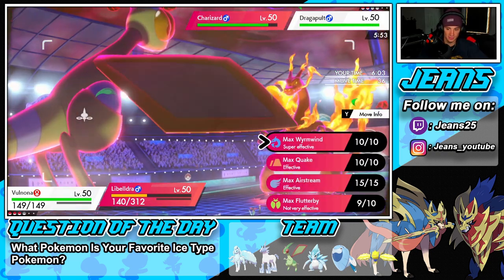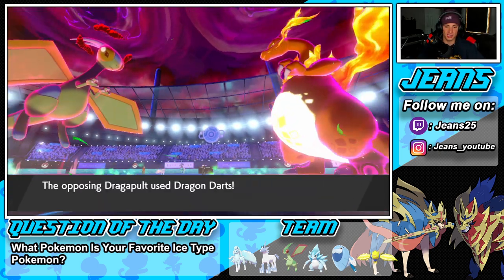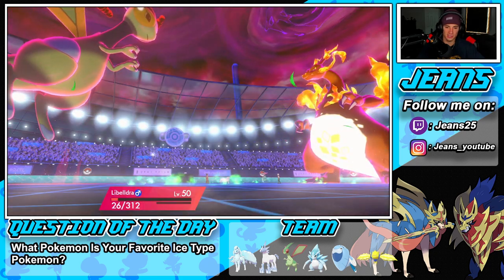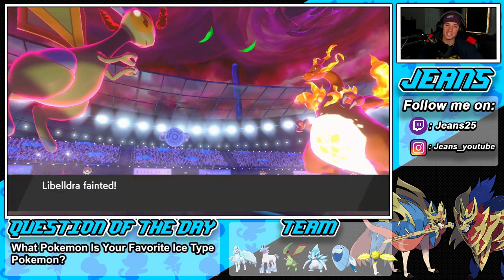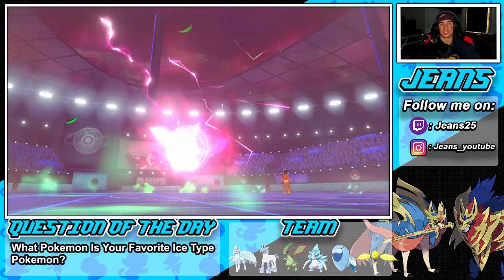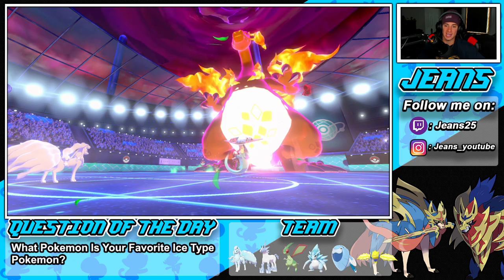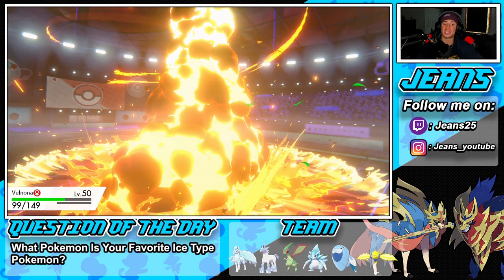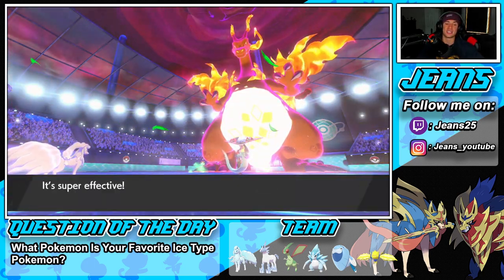Going for a Blizzard as a last resort. Dragon Pulse comes through — that's GGs. Solid set of battles today though. We have Sandslash in the back but there's no shot we do anything with it because Charizard is just going to outspeed and finish up. He played that first turn absolutely perfectly — the fake out into Sunny Day just countered my team 100%.